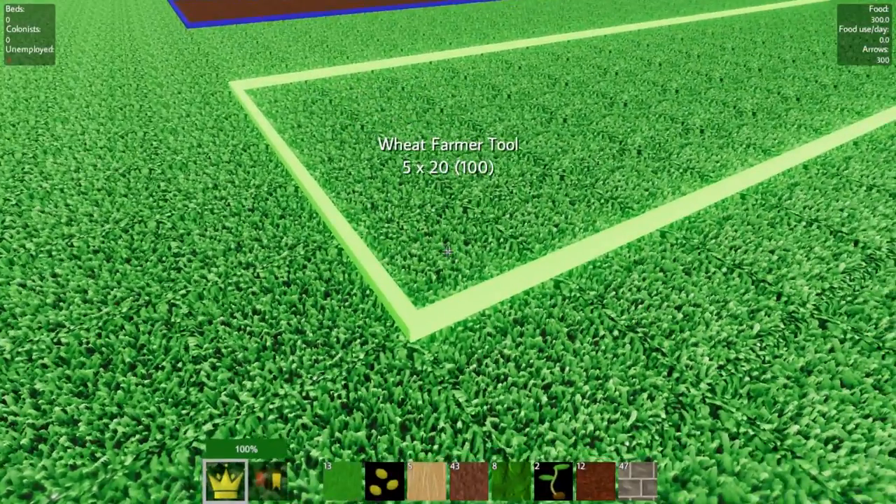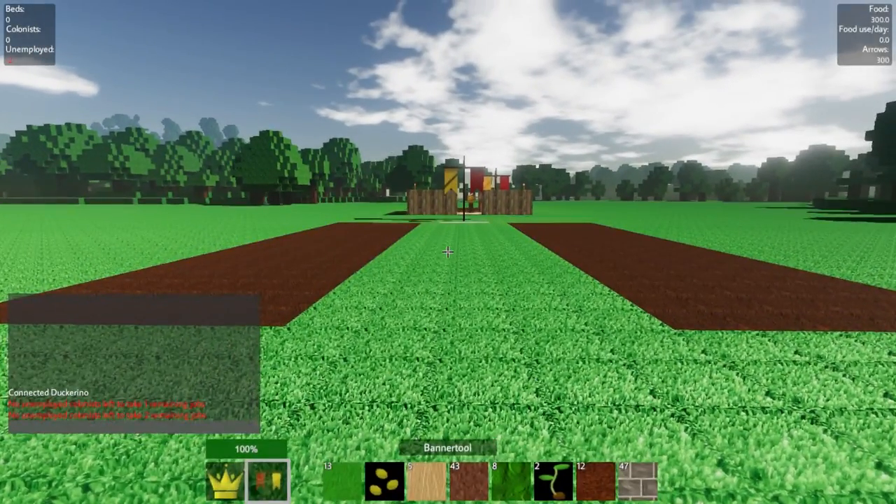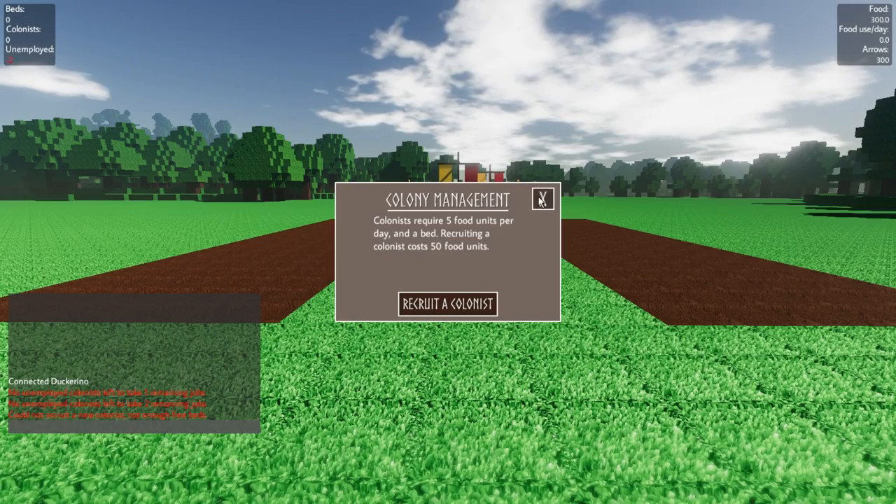I must have went five wide. There will be a road in the middle — that will be perfect. I think this is going to be good. I'm going to get two colonists. Oh, I don't have a bed for them — crap. Should I move into Duck's house?